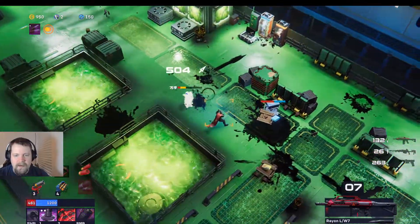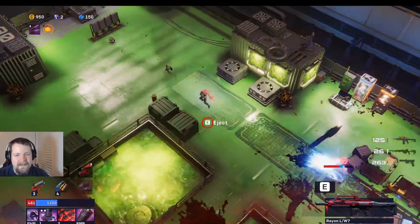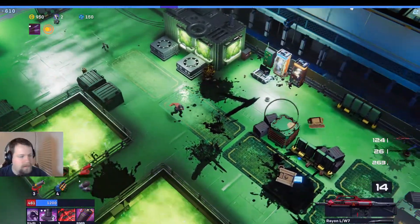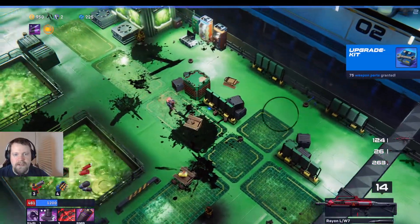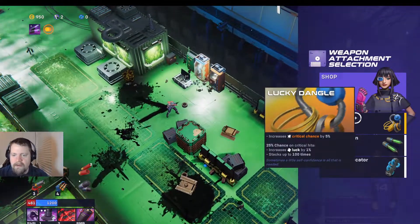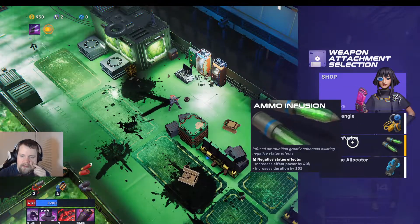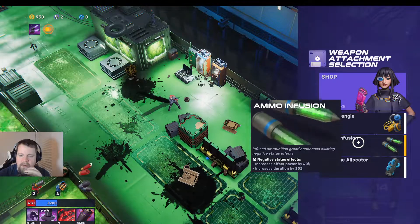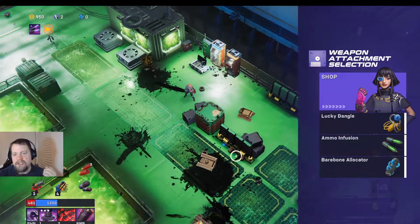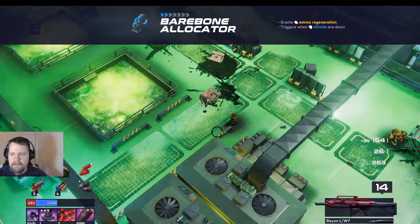Finish this guy off if we can hit him at least once. At least we're in a position where we can pause for a second. We upgrade our weapon: 'lucky dangle, increases critical chance, ammo and fusion — increases effect power by 40, increases saturation by 10.' We don't need that one. 'Grants ammo regeneration, triggers when shields are down' — okay, we can do that since we pretty constantly have our shields down.